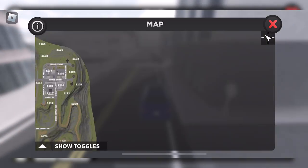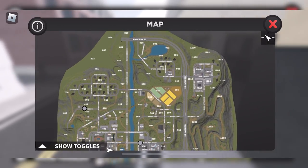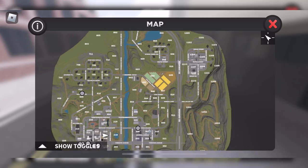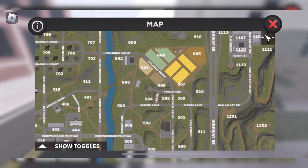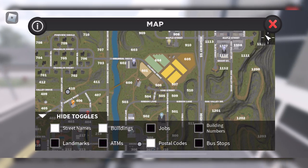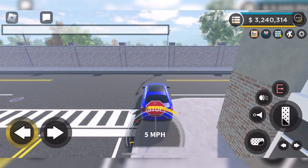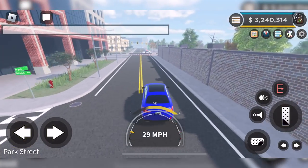In the top right, starting from the left going to the right, we've got our map. It takes a bit of getting used to after playing on PC for about three years, but you can scroll in and out and it works really efficiently. You've got different toggles down here so you can see building numbers, bus stops, and that sort of stuff — really handy information to help you get around the map.